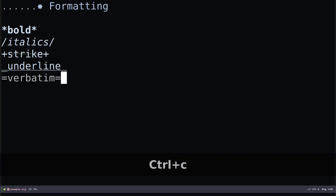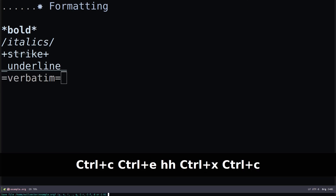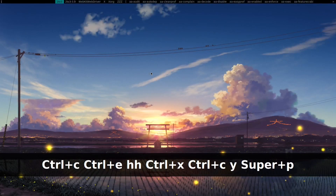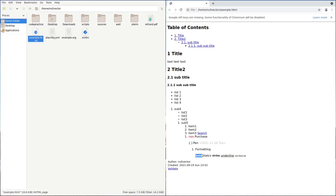If I do Ctrl+C Ctrl+E to export to HTML again, then Ctrl+X Ctrl+C to exit Emacs and save the file, and open up the HTML file again — you can see we have bold text, italics, strikethrough, underline, and verbatim. You can use these to make your org file content more beautiful. This has been a small demonstration of Emacs org mode. If you want to learn more, you can go through the documentation — I'll link some in the description. I hope this was helpful and you have a wonderful day.